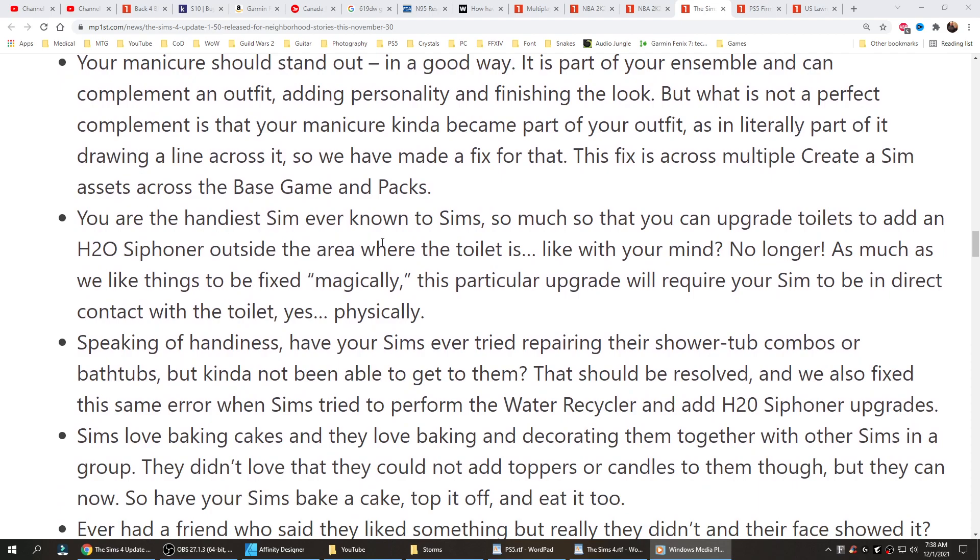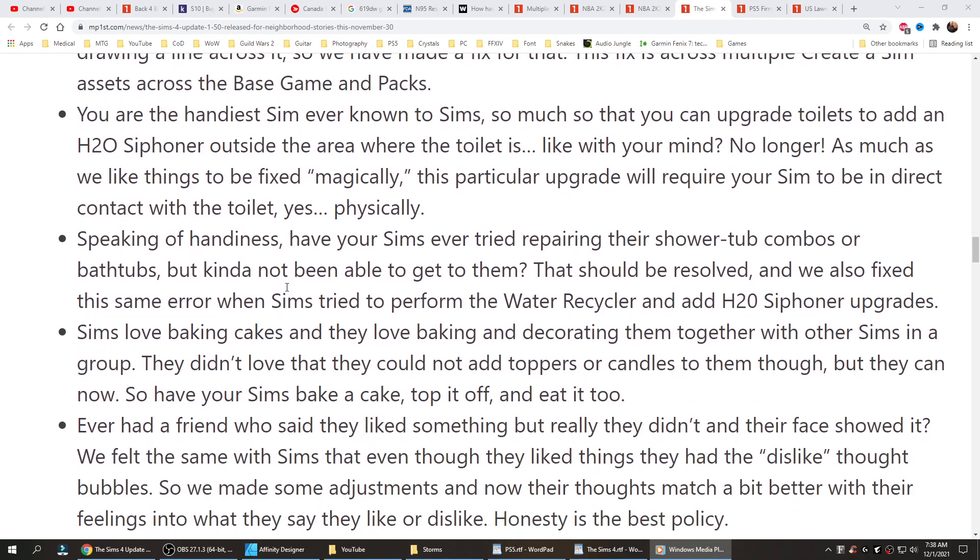You are the handiest sim ever — so much so that you could upgrade toilets to add an H2O siphoner outside the area where the toilet is, like with your mind. No longer. This particular upgrade will now require your sim to be in direct contact with the toilet. Speaking of handiness, sims trying to repair their shower-tub combos or bathtubs but not being able to reach them — that should be resolved. We also fixed this same error when sims tried to perform the water recycler and add H2O siphoner upgrades.